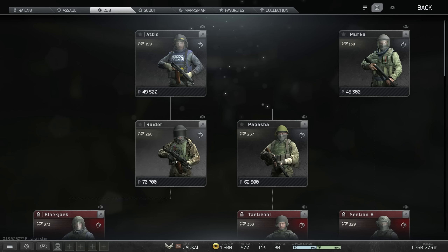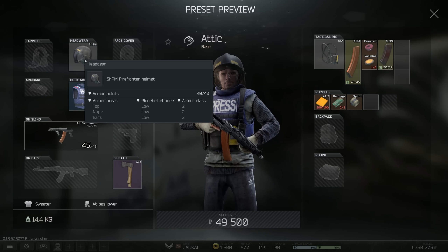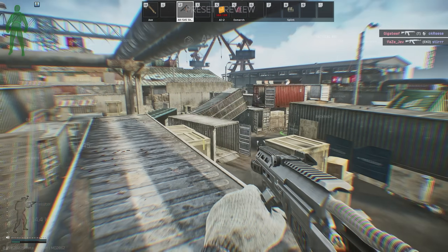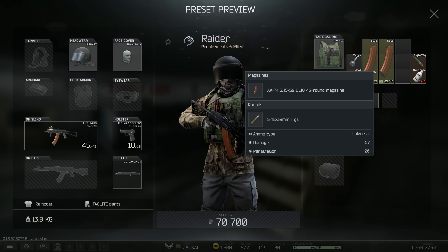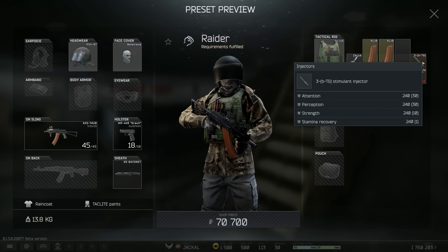Overall from my limited time playing, I think the CQB line is probably the most powerful to go for. Attic starts you off with an AK-545, one of the SAG AKs — semi-auto but you get a 45-round magazine of T ammo, not the best, but you do get a class 3 armour that is partially damaged. After Attic you get Raider, which has an AKS-74UB with pretty good recoil, slightly better armour with a full class 3, and the 3BTG stim giving stamina recovery for 240 seconds.